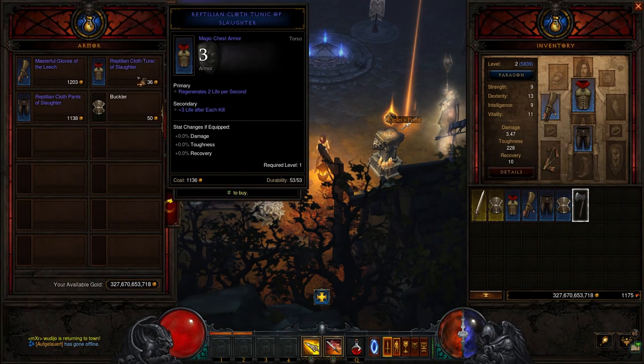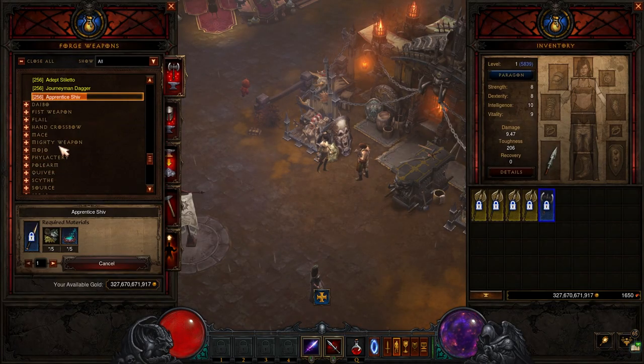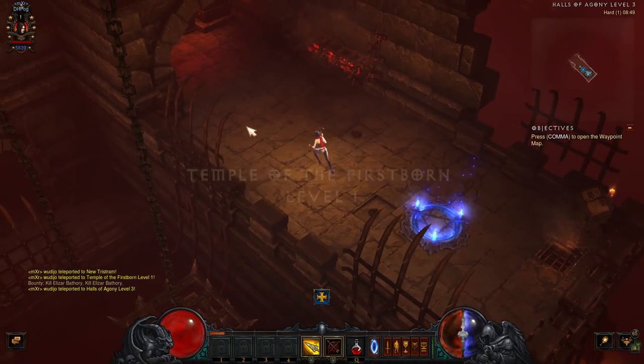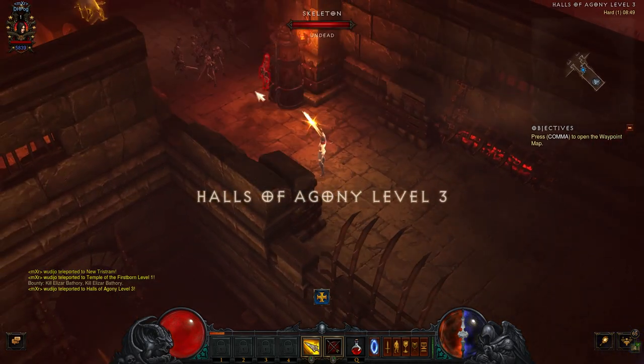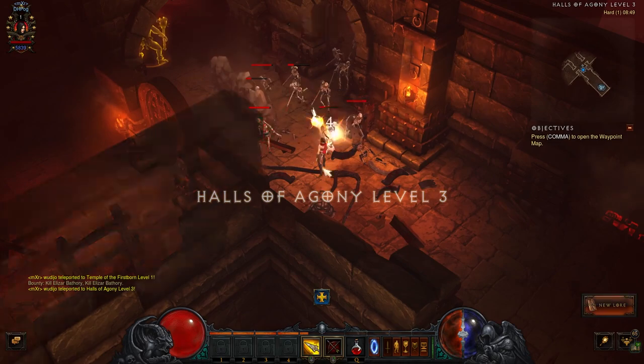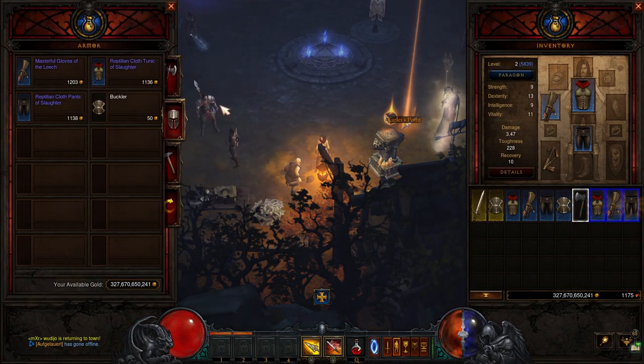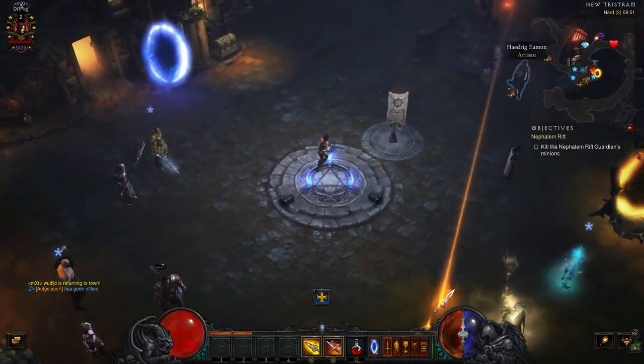Some additional tips. Always check the vendors in town for upgrades after a run. Always craft a good weapon appropriate for your level at the blacksmith. Always choose a difficulty where you can easily defeat enemies without struggle, so you can keep your massacre chains going and not die. Don't waste too much time deciding on which items to wear.